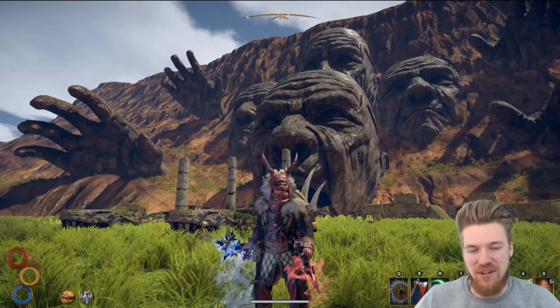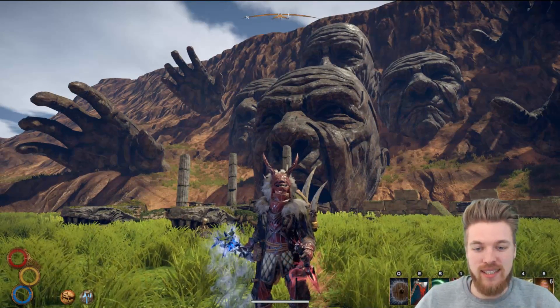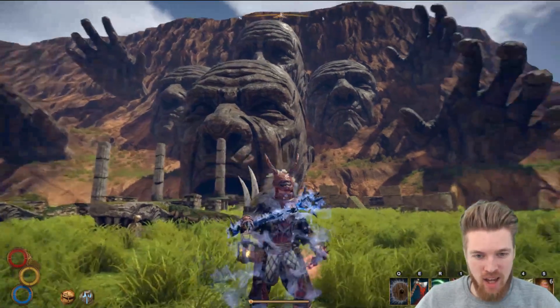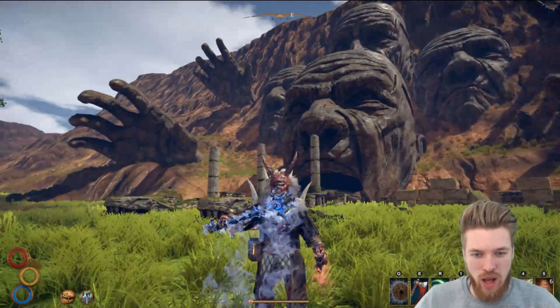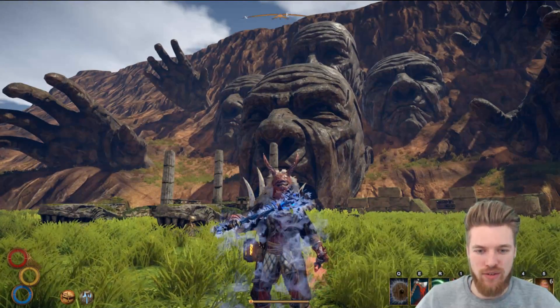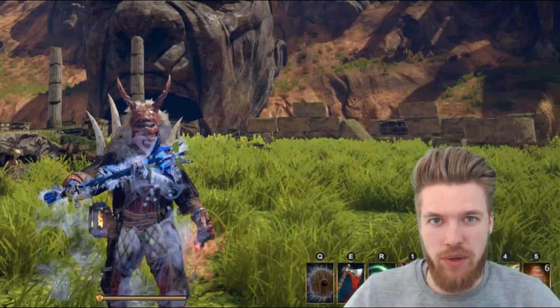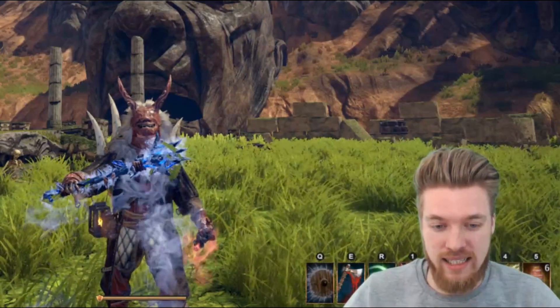What's up guys, my name is ESO and welcome back to the channel. In today's video I'm going to be showing you how to find the Sky Crown Mace, which is an ice enchanted weapon. It's extremely powerful — in fact it can be the best one-handed mace in the entire game, and I've got a build that proves how effective it really is.